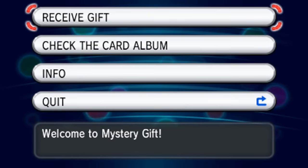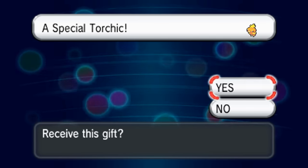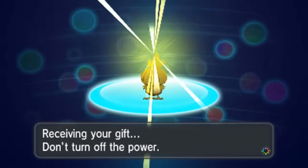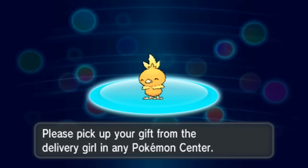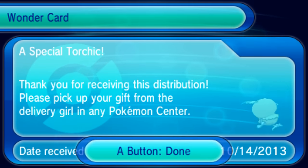Moving on to third generation Pokemon, the Blazikenite starts us off. It can be found attached to the Torchic you can download from the Mystery Gift option on the main menu during some time after the game's release. This is the only way to get Mega Blaziken, and there will likely be more Mega Pokemon released through Mystery Gift in the future.